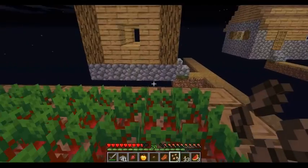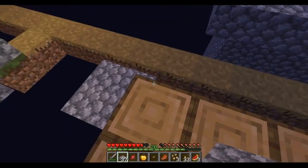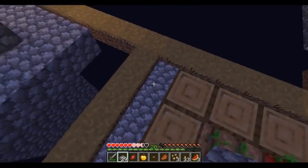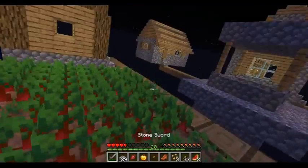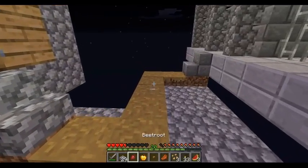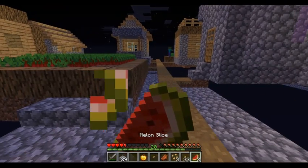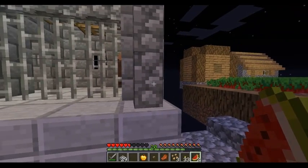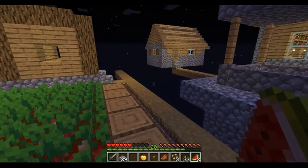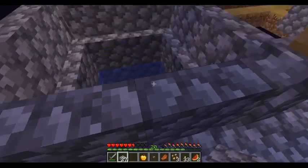Nice little beetroot seeds there. All right, so we've got beetroot, we've got a bit of flooring going on. I hear bats. Who actually hit me there? I thought there would have been more than one villager - we do need two to start them breeding. I want to get over there to see if there's anything actually down the well, apart from water.